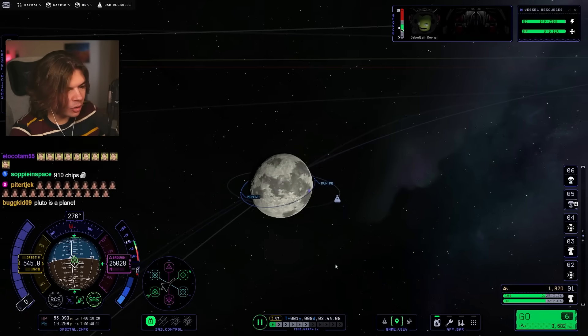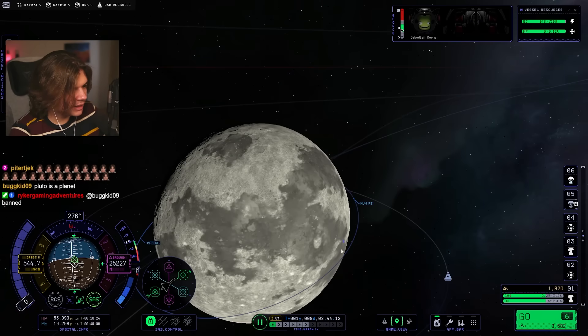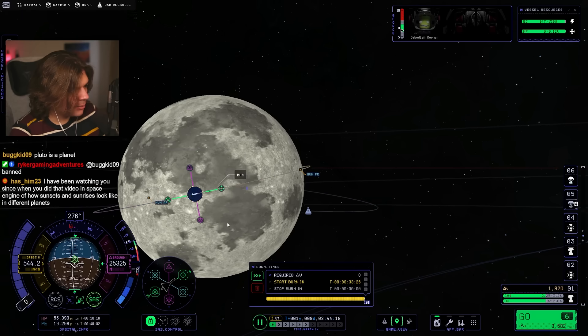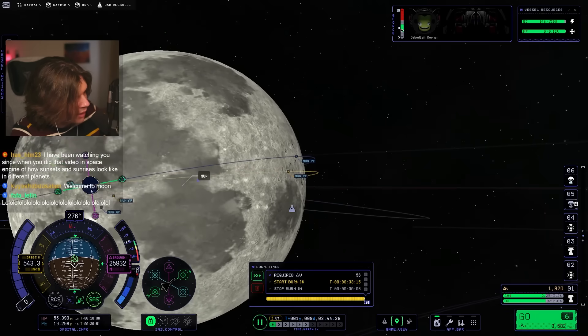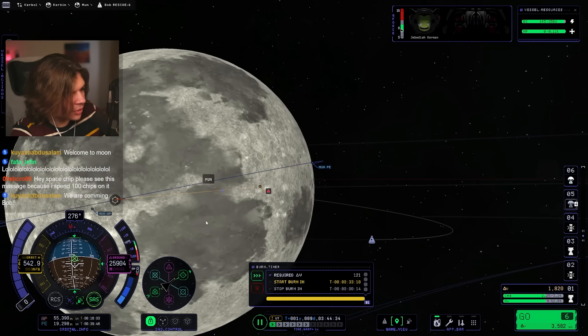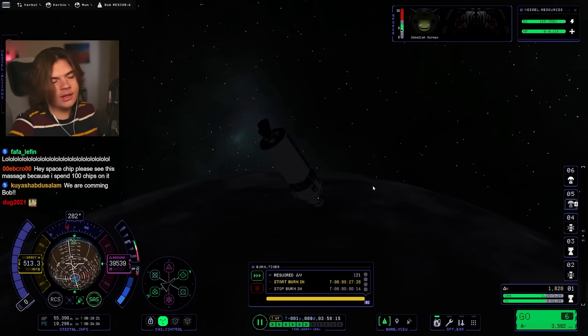Okay, so we're in orbit now. We still have a lot of fuel in this stage, but we don't really need it. I'm just going to use it to adjust the orbit a little bit so we're right above Bob — he's this little blue thing right here. So just adjust it like that, and slow it down, so we start going above him. Then we'll take another trip around the moon and we will save him.